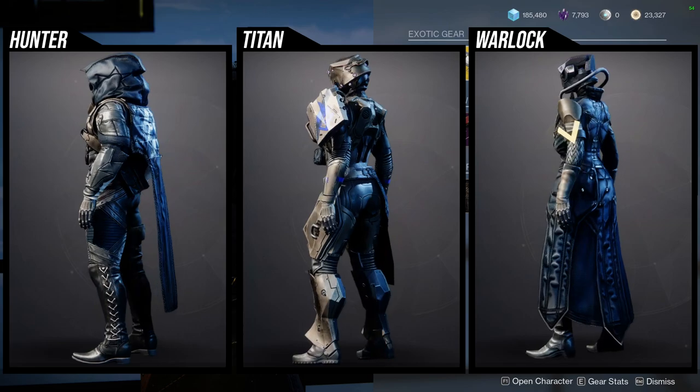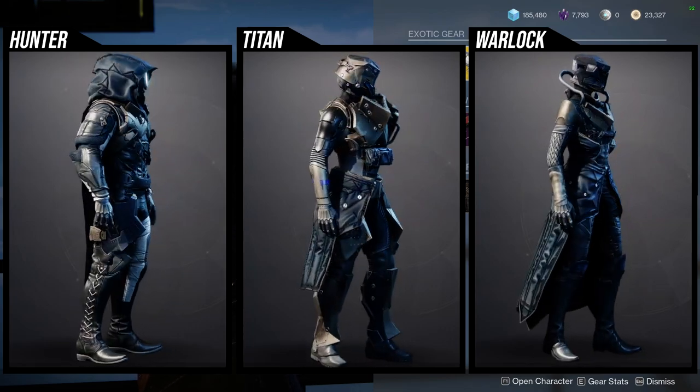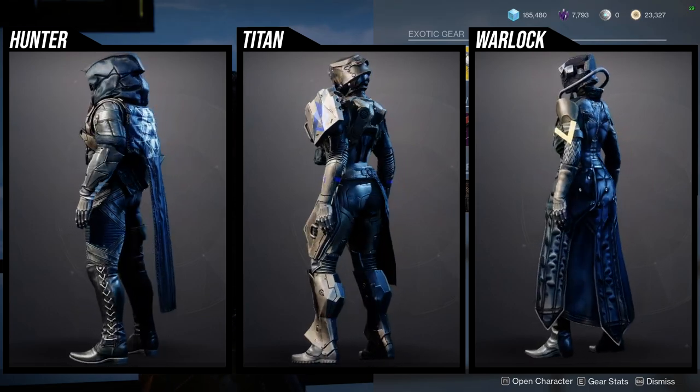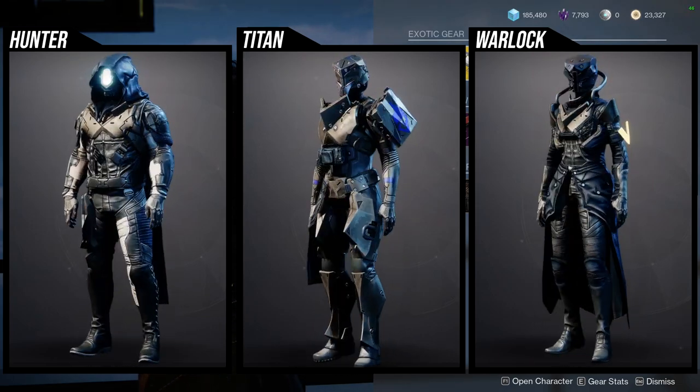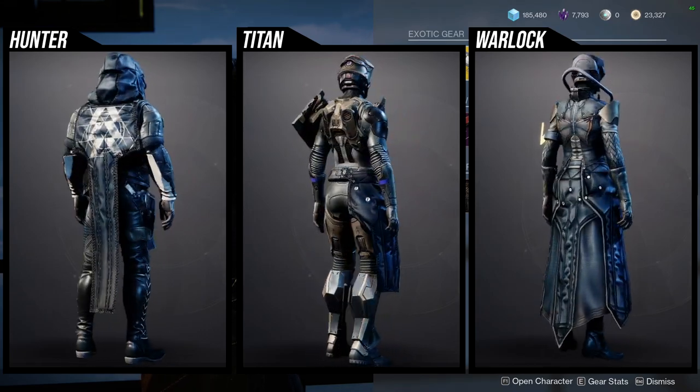For Warlocks, I'm not the biggest fan of a lot of it. The helmet is cool and the boots are definitely worth picking up, but the chest piece - the ribs part - I think is really gross. For Titans, I don't think any of those are good. I'm not the biggest fan; I think the chest piece can be used but everything else I'm not really into.